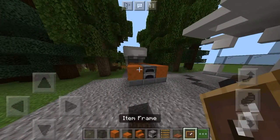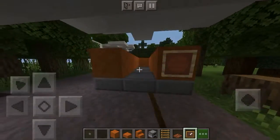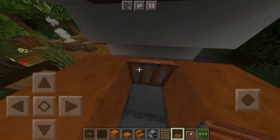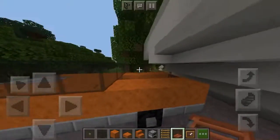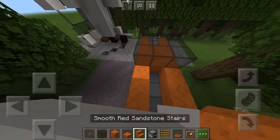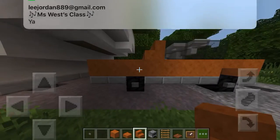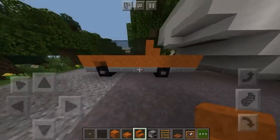Place your item frame on the front of the car and on the back of the car like that. Hop up in the back, grab this and put it down like that - you should be able to climb out. Grab your stairs, fill in a block there and place it all the way across. It should be looking something like this now.